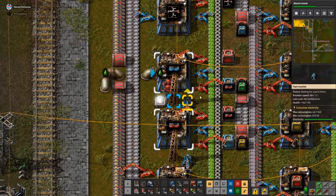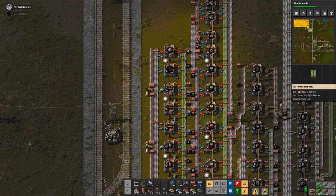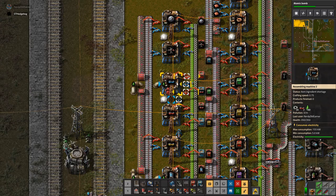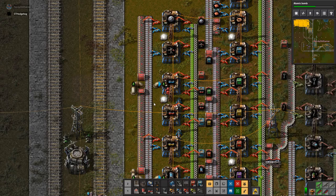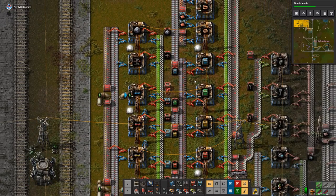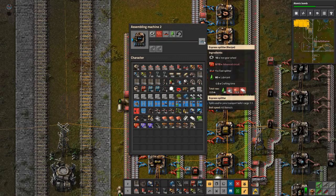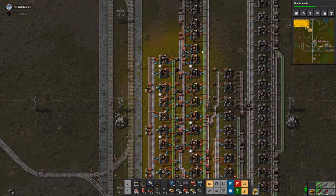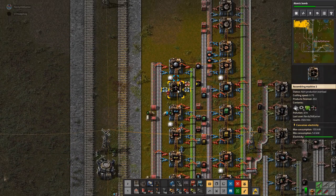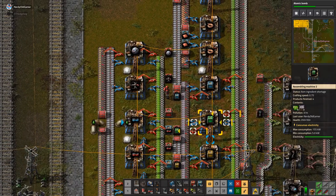Why aren't we making any of these? What are we missing? We are missing advanced circuits — I forgot to provide them for you. Oh, I'm an idiot. I'll fix the red circuits for the blue splitters next time, because that is something I did not realize I needed for those. But that's an easy fix.